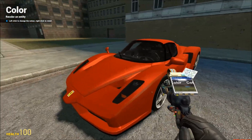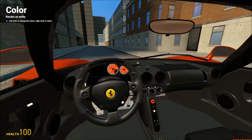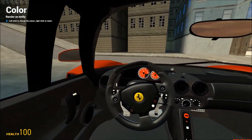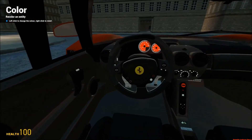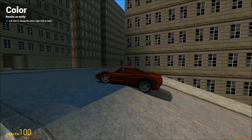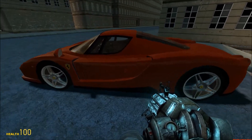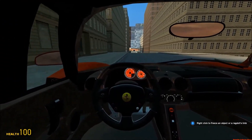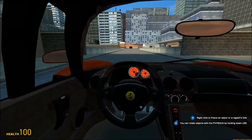Alright guys, so this is the Enzo Ferrari. And I don't know if you guys know Falling in Reverse, but I believe this is the one that's in his music video. And you guys probably hate me now because I mentioned that band's name. But anyway — as you can see, the inside's a little bit basic on detail. What the — I'm stuck on the edge of a road? Okay, there we go. Anyway, this is a very, very fast car. I think this is the fastest Ferrari, actually. And it looks like it — this thing flies.